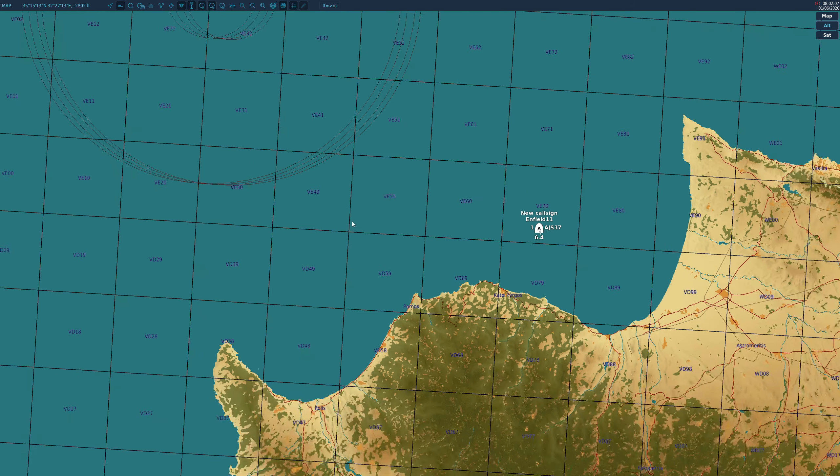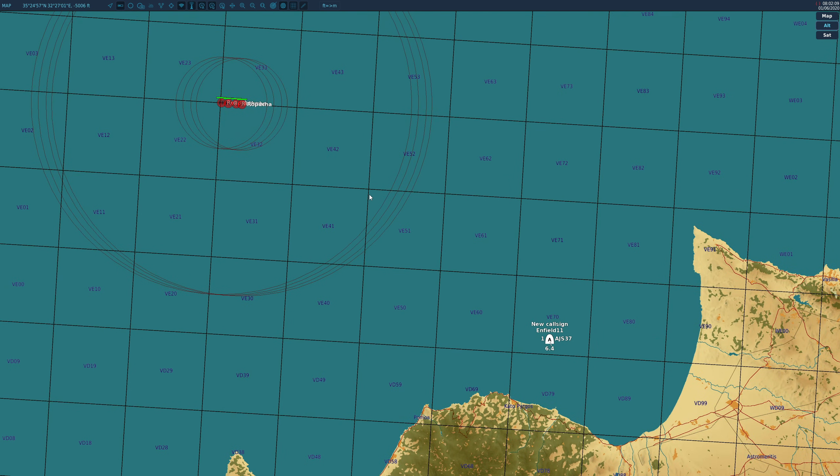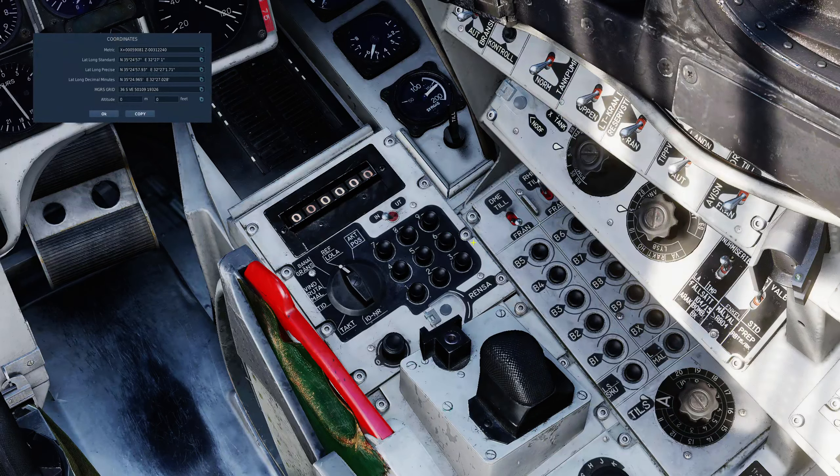Next we're going to want the turn-into-target point, BX7 — I'll make it about here. Entering: 3, 2, 2, 7, 1, 0 — it blanks. Then northing: 3, 5, 2, 4, 5, 7. And that's BX7.